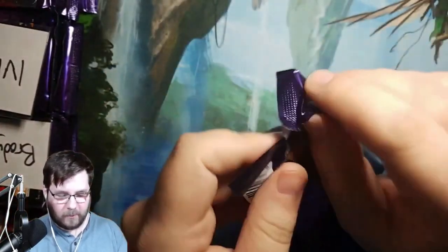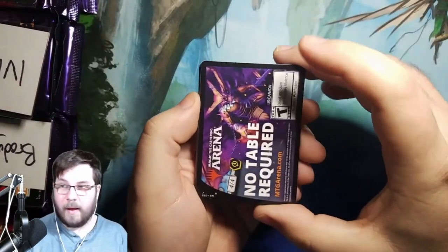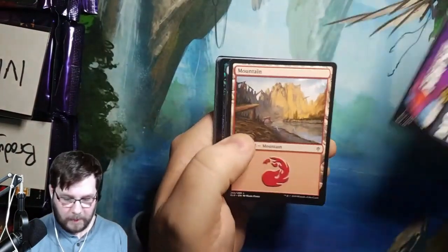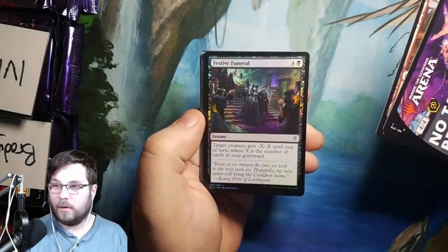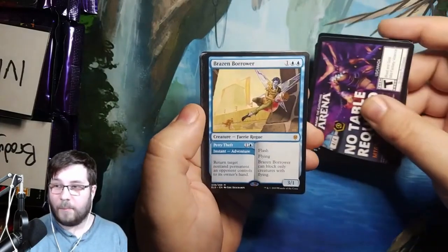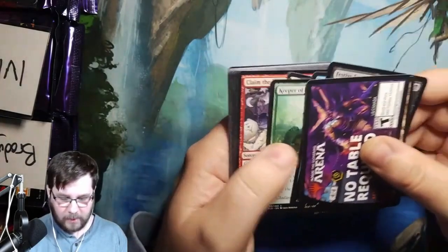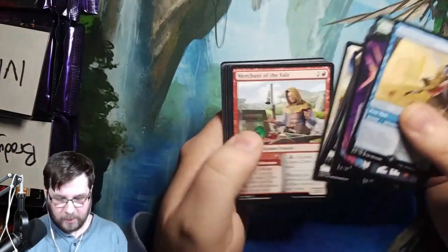Also want to see Embercleave — that is correct, Sean the Barbarian. Another ad card — boo. Mountain. Foil Festive Funeral. That might be what's coming in Crimson Vow. Brazen Borrower Mythic — great hit there. We'll get that sleeved up after we open up the rest of the packs here for everybody.